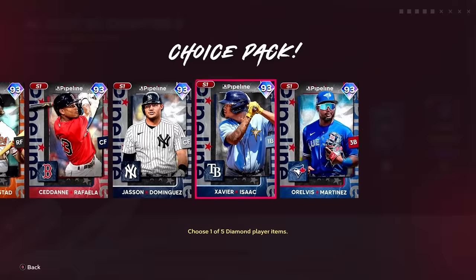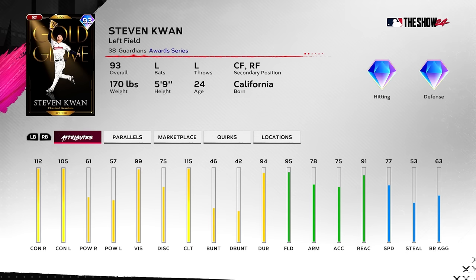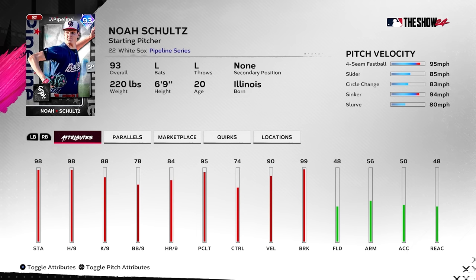Alvis — not terrible. That's AL East. AL Central: Steven Kwan — I think people might sleep on this card. Incredible defender in left field with good enough speed; the contacts, vision rating, and clutch is going to be so nice on higher difficulties. Noah Schultz — a definite must: four-seam, slider, change-up, sinker, slurve, and he's six-foot-nine with a devastating arm slot. Somebody to definitely look into.